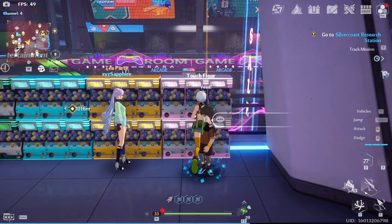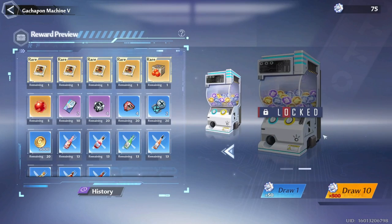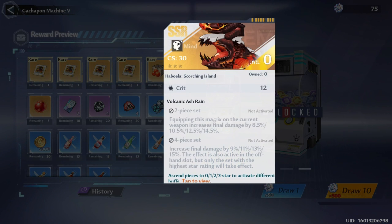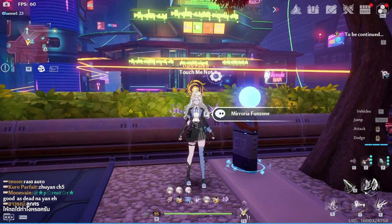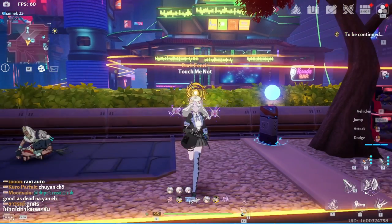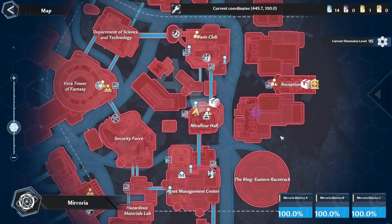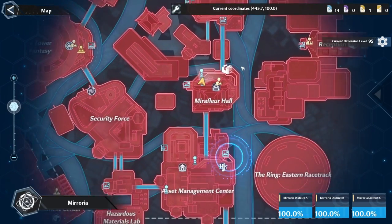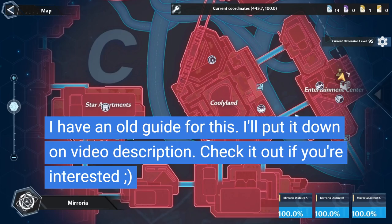For Mira Coins it's going to be these two machines. What we're after are the Matrizes on the second machine, but since there are red Nucleuses as well, this is an absolute win. Where can you farm Mira Coins aside from exploration and side quests? Miroria fun zones look like this and there are 8 of them in Miroria. Scoring perfectly on the minigame will give you 20 Mira Coins, so if you do them all you'll get 160 Mira Coins per day.